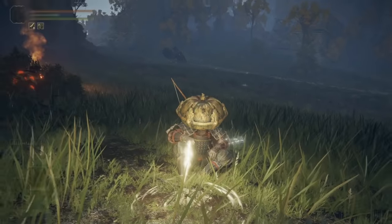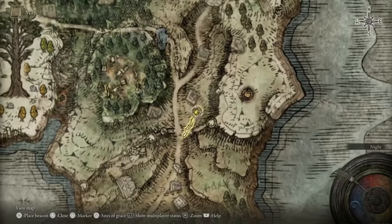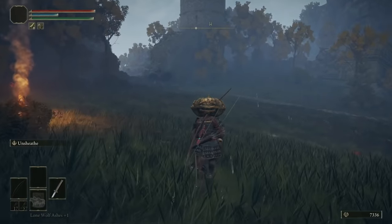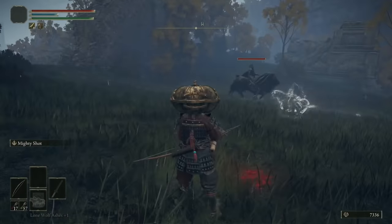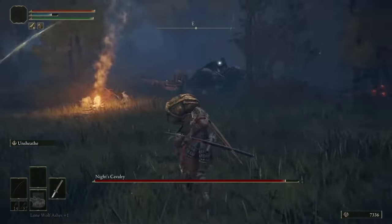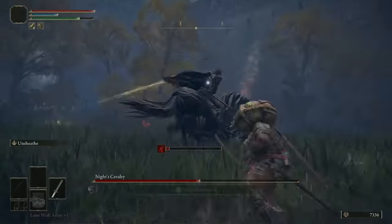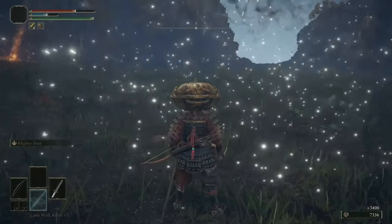Once you've entered into the Weeping Peninsula and gone past the first group of enemies, you'll very quickly come upon the Castle Morn Ramparts site of grace. Make sure that you pass the time at the site of grace to night time and you'll see there is another Knight's Cavalry enemy here, just like there was in Limgrave. This one is a bit stronger and wields a flail. It's worth powering through and trying to kill him because he'll give you a really good bleed dex weapon, the Nightrider Flail, and also the Barricade Shield Ash of War for anyone that likes to use a sword and shield.